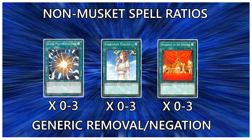Now onto some tech choices. You can play Super Poly — it's really meta-dependent. I probably wouldn't play it right now, but if the meta ever becomes super poly-able, play 3. Forbidden Chalice is a generic negate — either 0 or 3. If you're playing the control build of Muskets, this card is insane — it's an extra Cross Dom, it's not once per turn, it's a quick play. In contrast, you have Offerings to the Doomed — target a face-up monster, blow it up, and skip your next draw phase, which isn't really a big downside. Right now a lot of things have immunity to destruction or targeting, which makes it not as good. But if that goes away, we're one of the few decks that can abuse it because we still plus off of it playing it behind a Musket. Currently I'd recommend playing 0, but if the meta shifts, play it at 3.